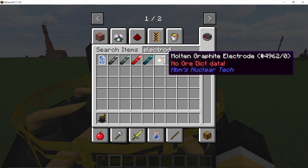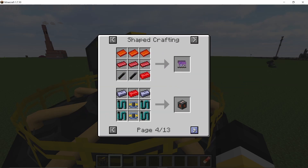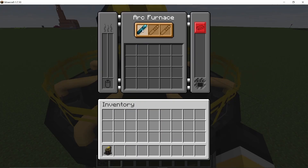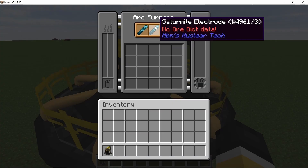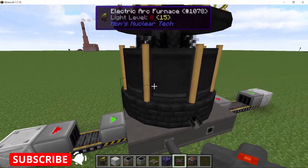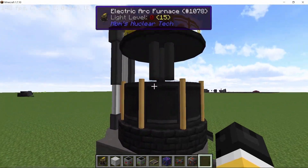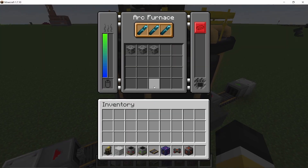There are four types of electrodes available, each with durability — they do get depleted over time, but you can recycle them. Here I'm going with the saturnite electrodes, which have the highest durability. Once all three are placed, as soon as power is supplied, the lid goes up and smoke comes out — this machine is pretty well animated. Operating it in solid mode, uranium ore goes in, and once the lid closes the arc furnace won't accept any more ores.